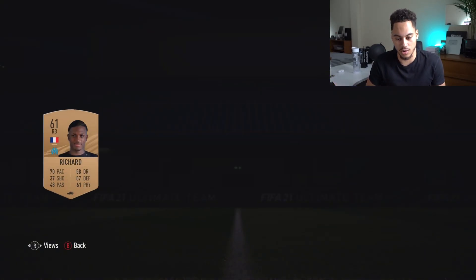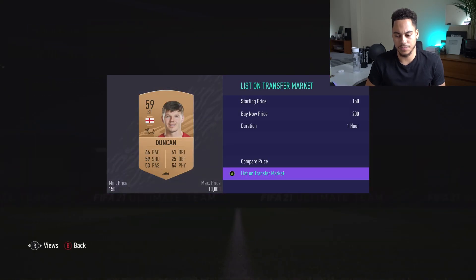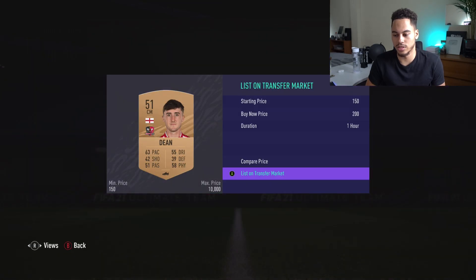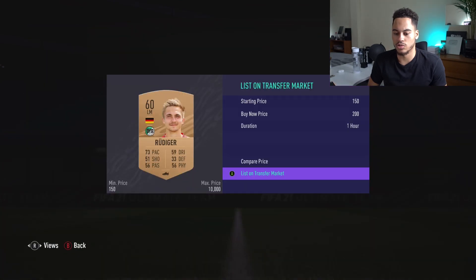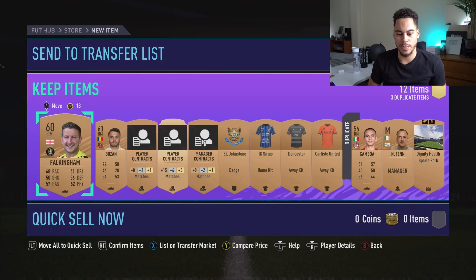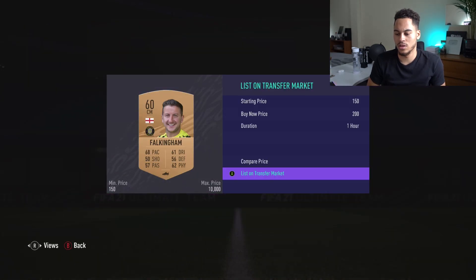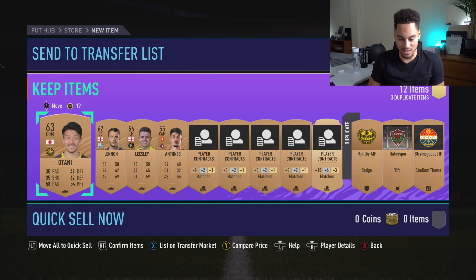We get Duncan — I'll list him for 200 coins. We've got Dean — 200 coins — list him up. I've got 12 slots left. We'll list Rudiger for 200 coins as well — not many packs left, I doubt I'll fill all the slots. We get Falkingham — 200 coins — list him up. That's about it for this pack.